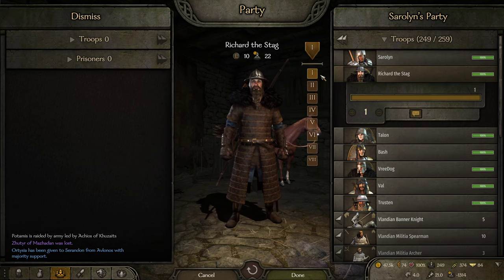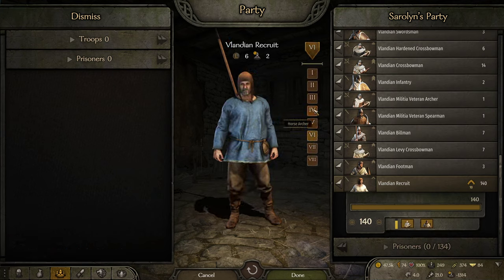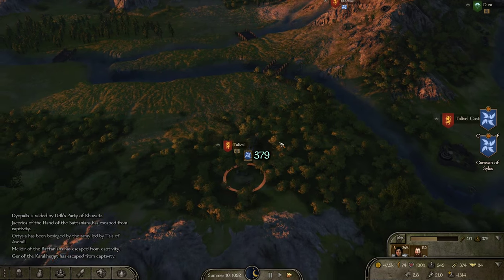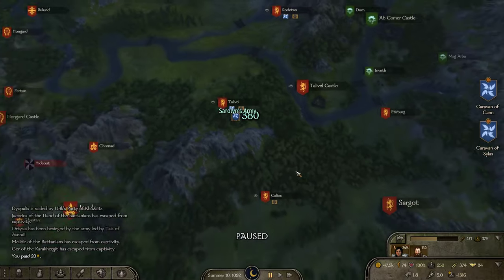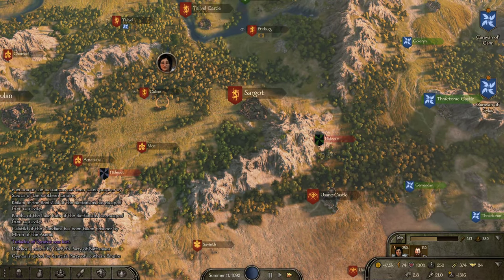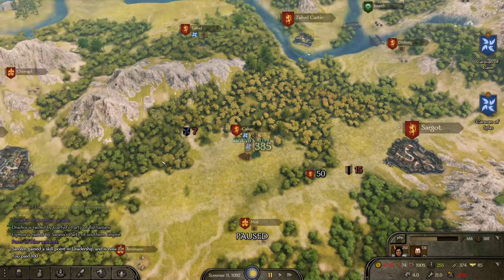Richard the Stag, you should be in formation four. And then all of my Veleni recruits — heavy infantry — so I can command them separately. So if I hit a group of looters I can just send my recruits in. I have room for nine more. I should be able to pick that up at Kaliok and Sargo.